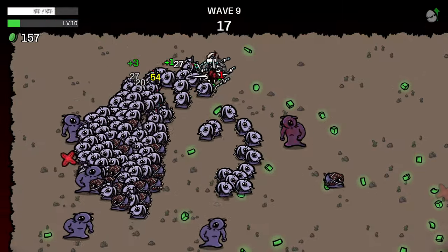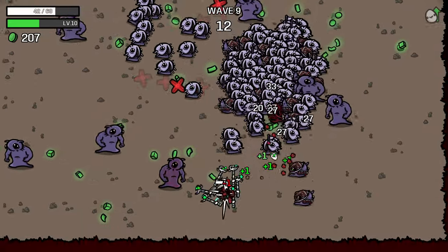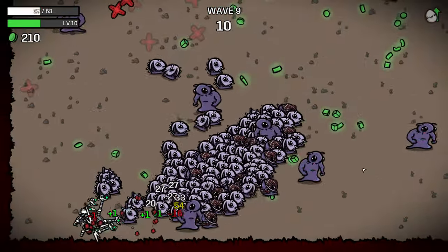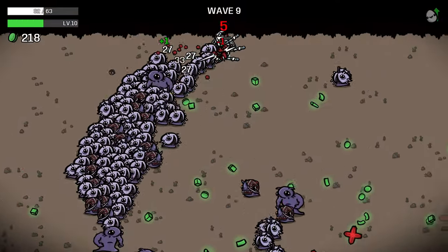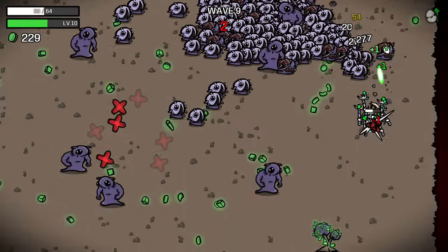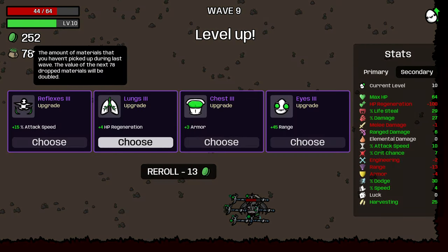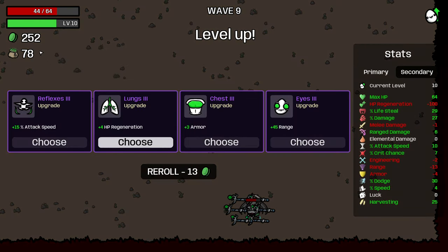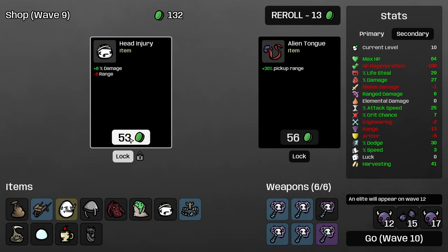Now we're mostly one-shotting these guys — at least the small horde aliens we're one-shotting. The fins we are not, so we could still definitely be in a lot of danger here. Lumberjack shirt helps a lot because we're just not wasting shots on these trees anymore. Got very lucky on two dodges in a row there — I played quite badly and walked into two enemies but two dodges in a row saved us some damage. Anytime we have to turn one of these corners, because our clear speed is so bad, we're very likely to take a hit.